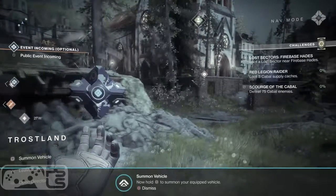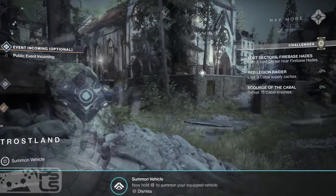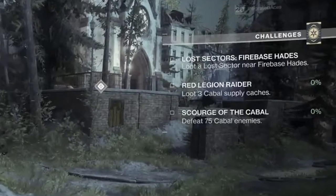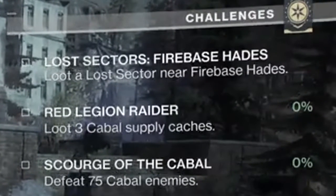And now for some good old challenges. Challenges are like objectives you have to complete in each area to get yourself some awesome loot. This Guardian has three challenges, and they are trackable from your Ghost, which is really cool. The three challenges are: Lost Sector — loot a Lost Sector near Firebase Hades; Red Legion Raider — loot three Cabal Supply Caches; and Scourge of the Cabal — defeat 75 Cabal enemies.